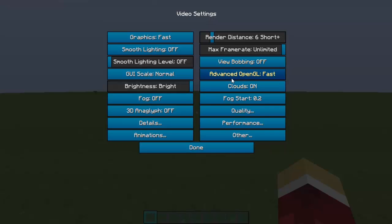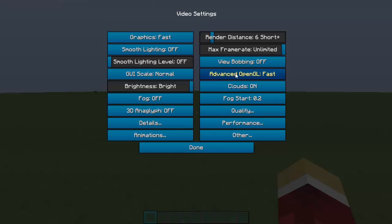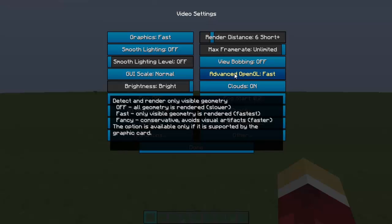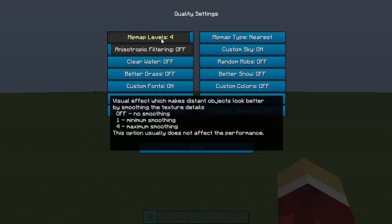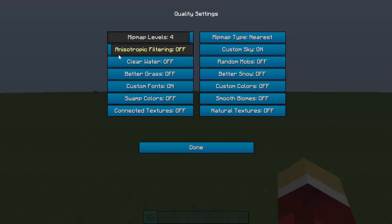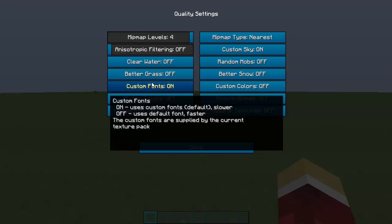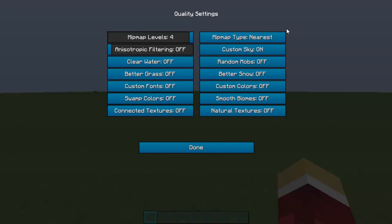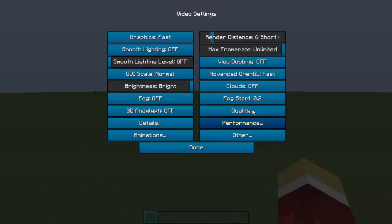Keep Fog off. Advanced OpenGL — set to Fast, not Fancy — is mainly relevant if you have a good graphics card; you can leave it on Fancy if you want, but I keep it on Fast. Clouds off, Fog Start to two. Under Quality, Mipmap doesn't matter much. Anisotropic Filtering leave off. Clear Water off, Custom Fonts off, Custom Sky off, Map Type set to Nearest.